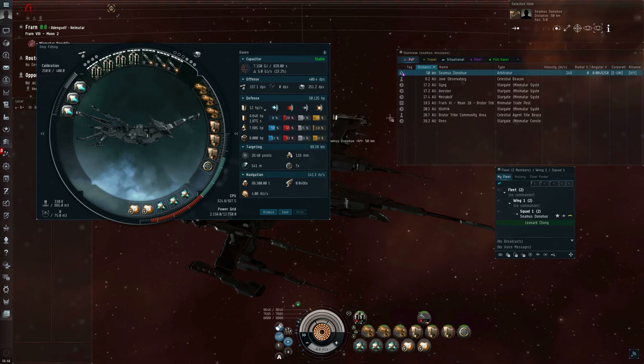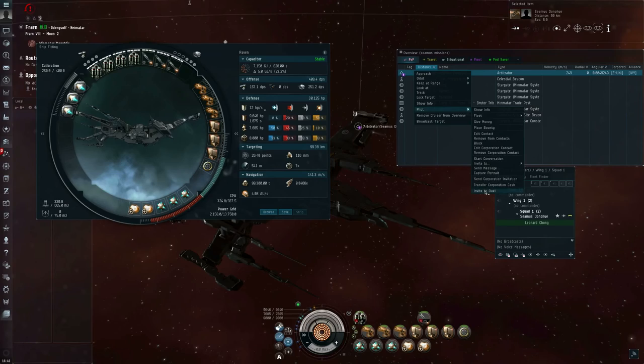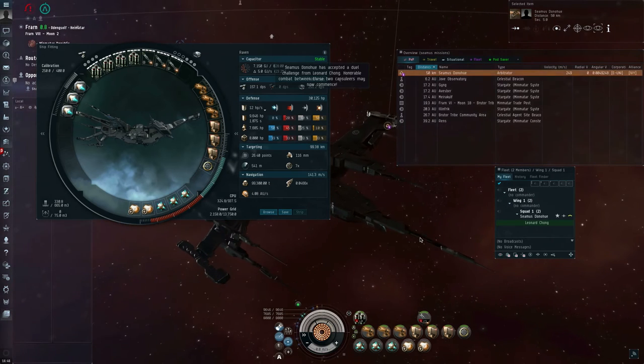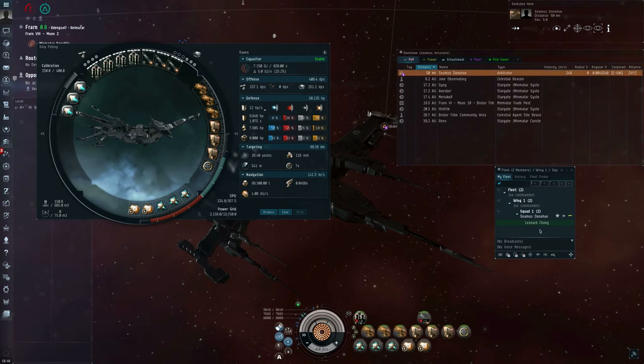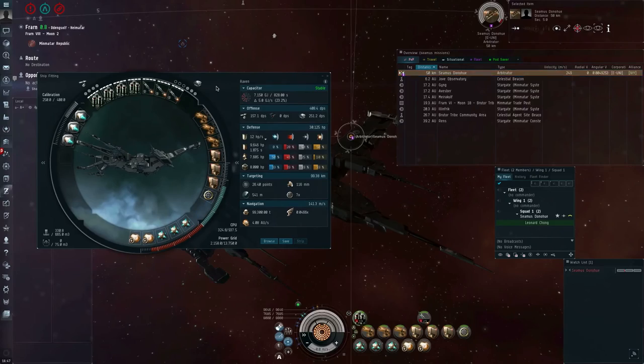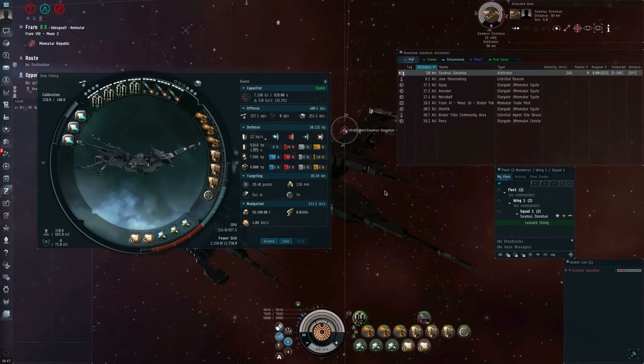That's just high enough that it's going to give these railguns some trouble trying to hit that Arbitrator, but they can still do it. I'll challenge myself to a duel here and open fire. My railguns are somewhat able to start hitting that Arbitrator.